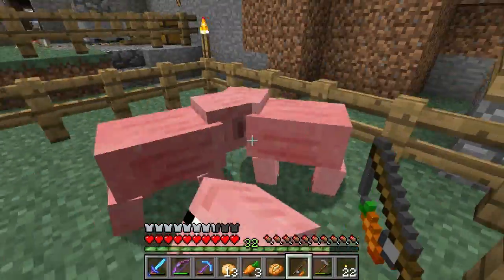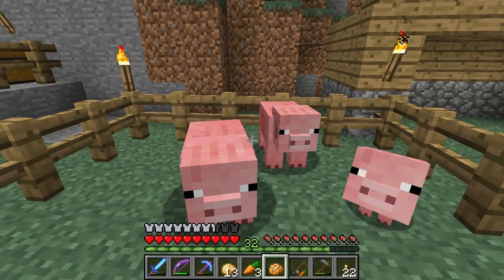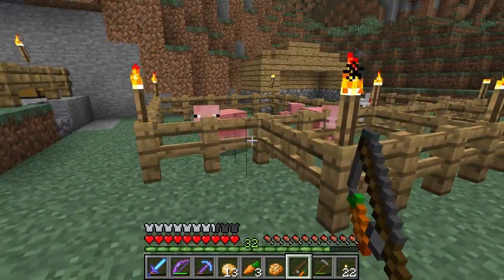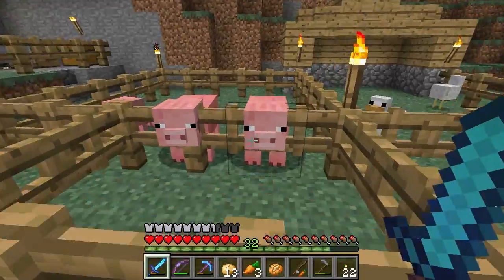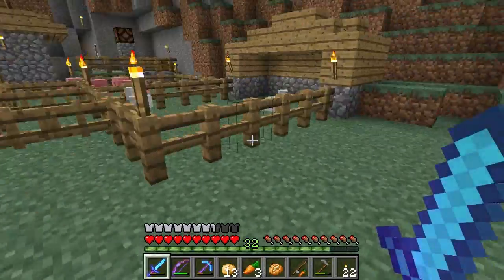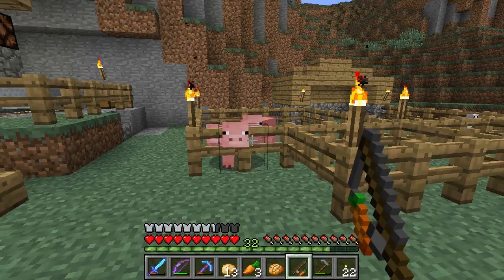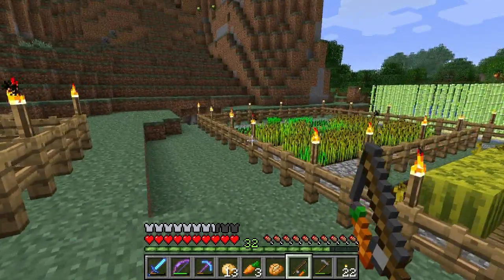We also have a carrot on a stick. If I had a saddle, I could put it on a pig, hop on the back, and direct the pig with the carrot on the stick - I'm going to have to do that in another episode because it's darn funny. If you recall from earlier episodes, when you ride a pig you can't control them - they go all over the place. But if you have the carrot on a stick in your hand while on the saddle, you can direct them around, go up and down hills. Apparently they can even climb ladders and vines, which would be an interesting sight.